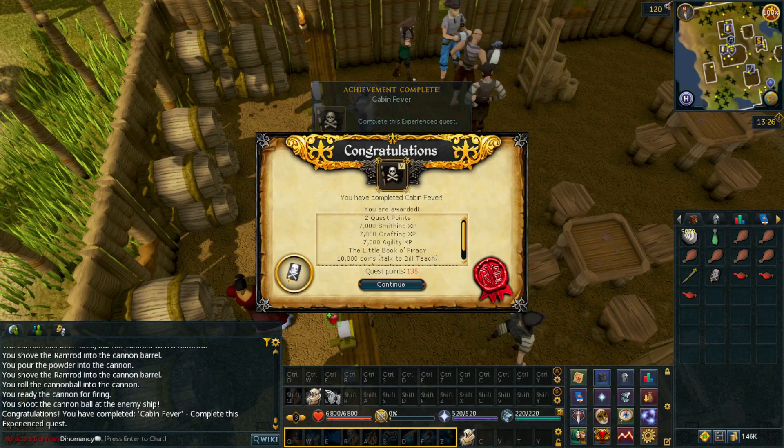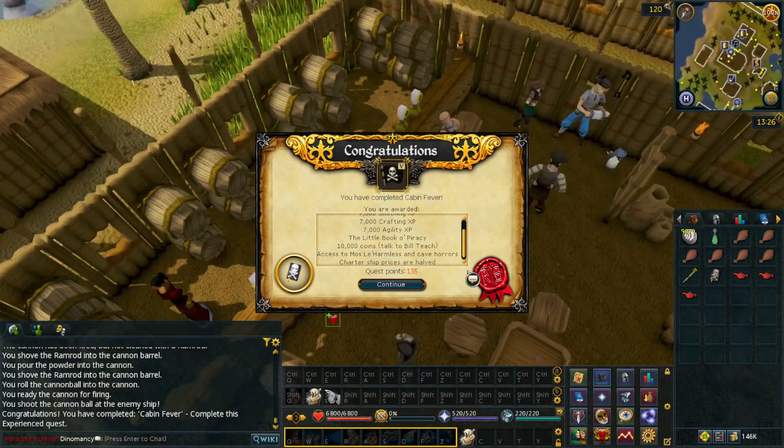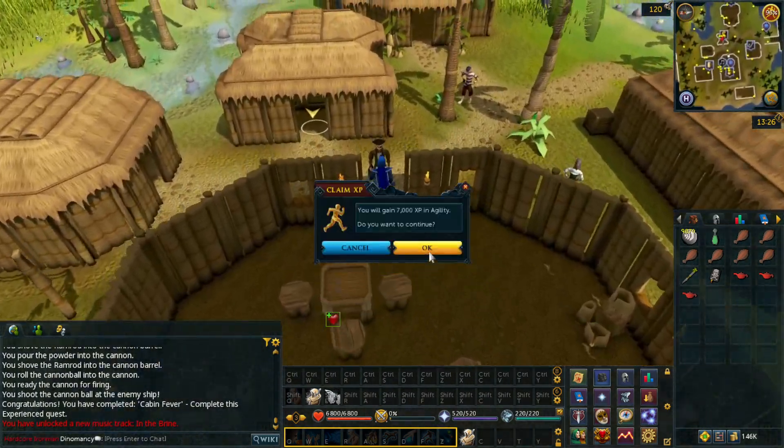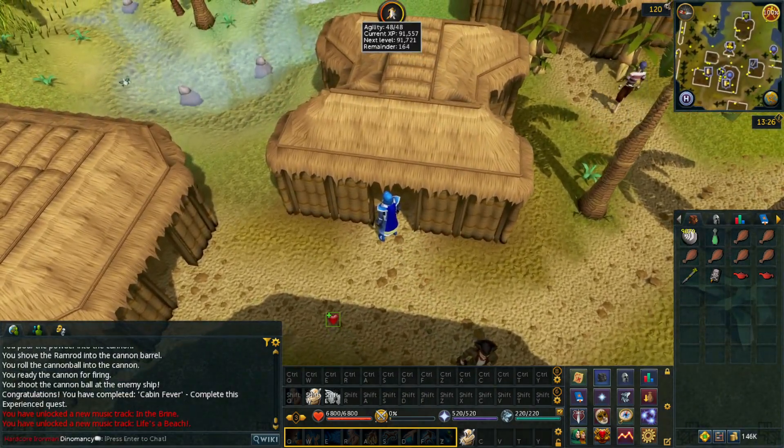Looks like we're finishing up Cabin Fever here — and there it is. The rewards with this quest are so good compared to the time invested: you get a good amount of XP, and of course you get access to Mos Le'Harmless, which is exactly what we needed in order to start camping some Cave Horrors.